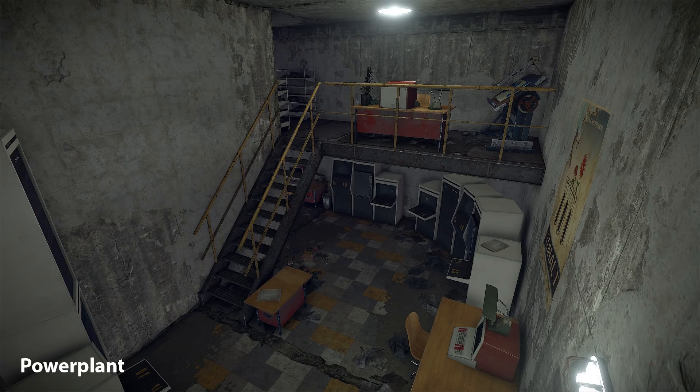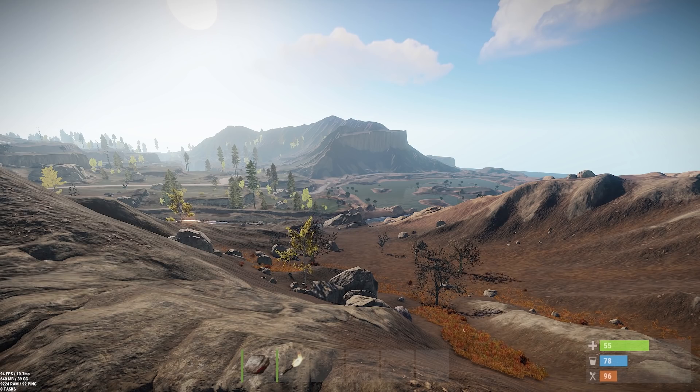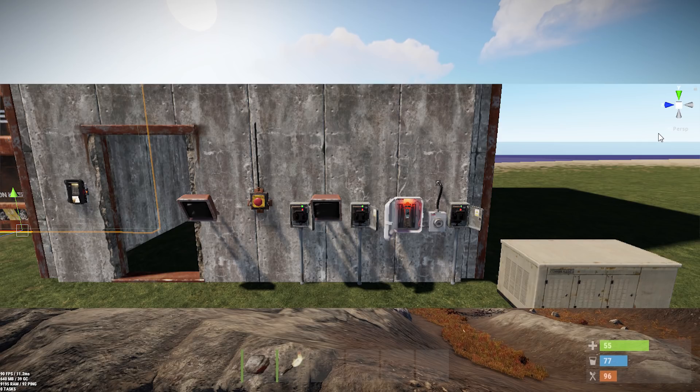We've got another picture right here — you can see some more work done on the power plant. It's looking pretty great. I love these ride-down updates, it's just adding bulk to everything. It's not just empty buildings, which is really nice. There's another picture showing some of the electrical components that are going to be involved in these puzzles.